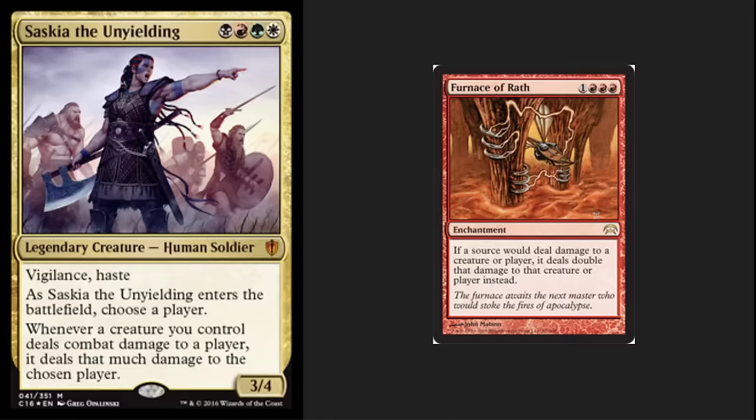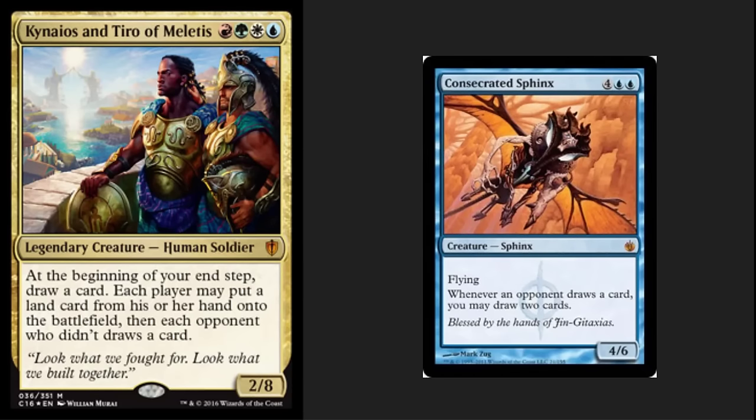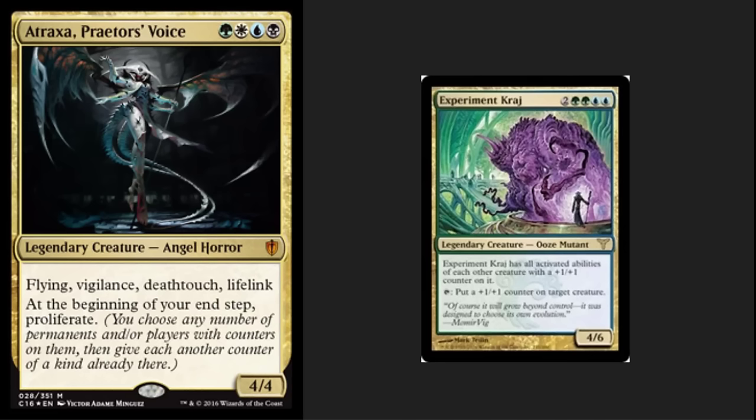The next commander I've got here is one that I'm really divided on. A 2/8 body means that this forecaster is going to live through almost all removal that targets toughness. Anything that does damage or minus counters is not going to be effective. This is looking like the turtle commander. At the beginning of your end step, draw a card; each other player may put a land into play or draw a card. I can see this as part of a group hug deck or a deck where you try to take advantage of drawing those extra cards. I definitely like Consecrated Sphinx with this commander.